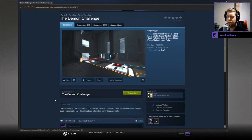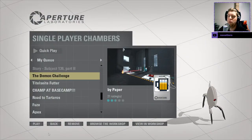Demon said you couldn't make a cube swap puzzle with one cube. I don't think I necessarily made a cube swap puzzle, but I think I made an interesting turret dropper puzzle. Alrighty then, let's jump into the map.